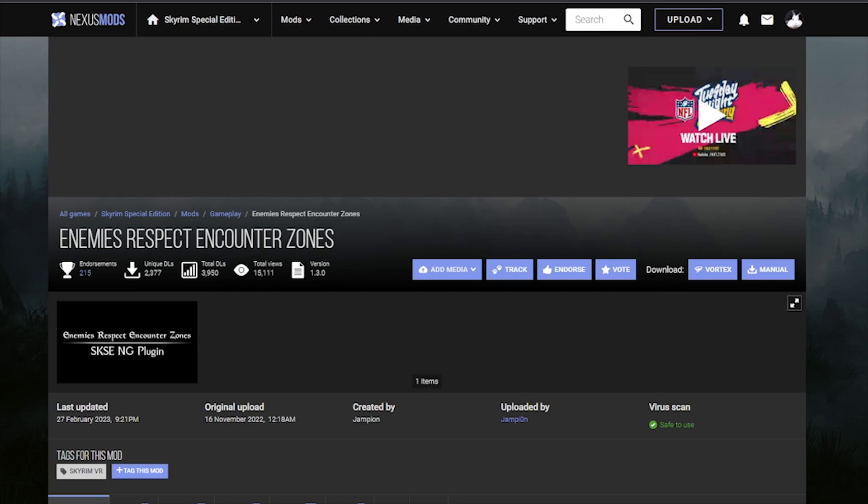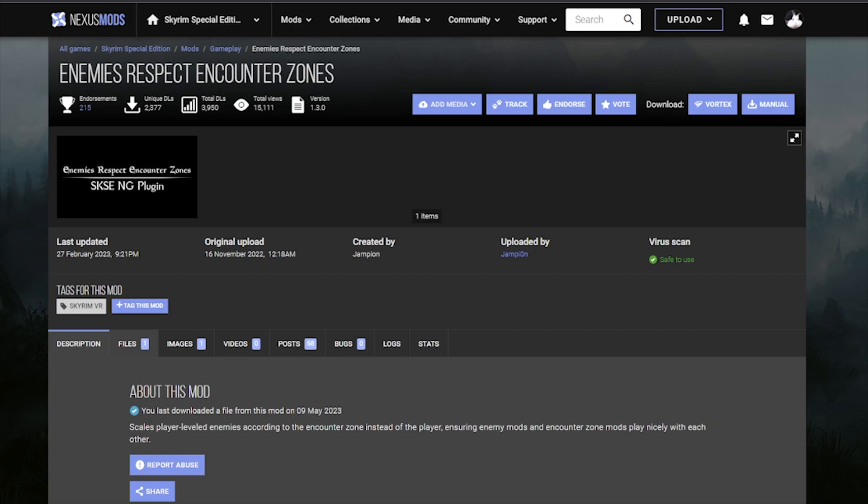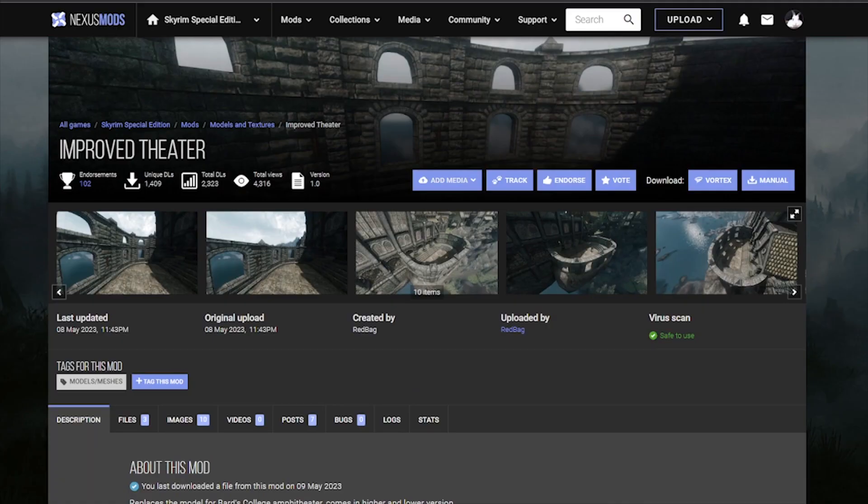Enemies Respect Encounter Zones. It's kind of complicated to explain, but the balancing in Skyrim when it comes to enemies you encounter is kind of weird. You might find a super high level enemy outside an area, and once you enter inside a cave, for instance, you're going to find low level bandits. This works so well with Most of the Combat Zone, one of the best enemy level overhauls I've got. Not really big when it comes to scripts, so again check the requirements. Nothing really special — go ahead and grab this.